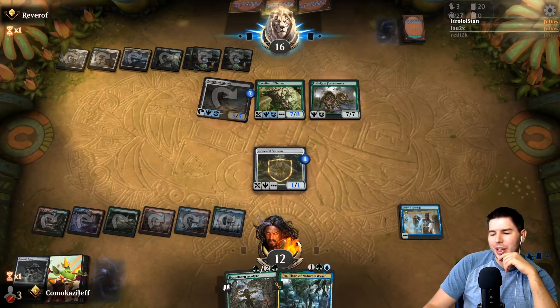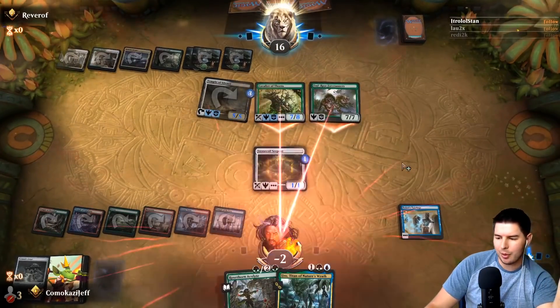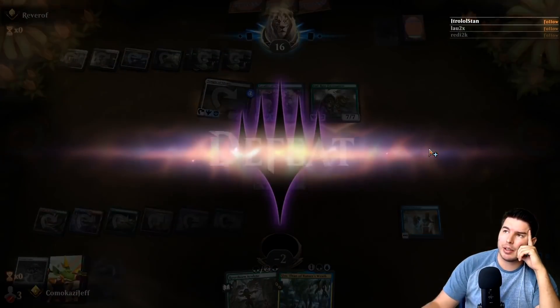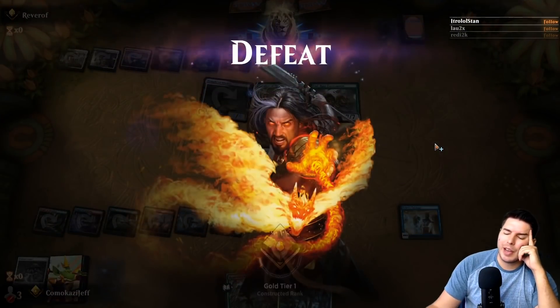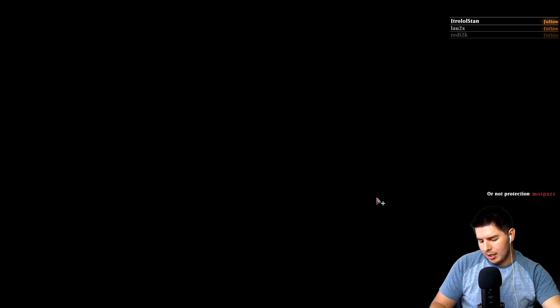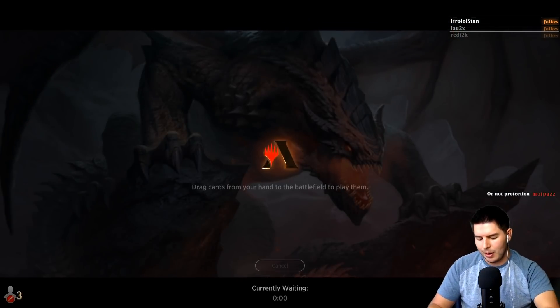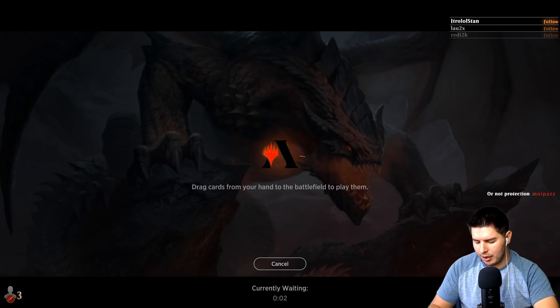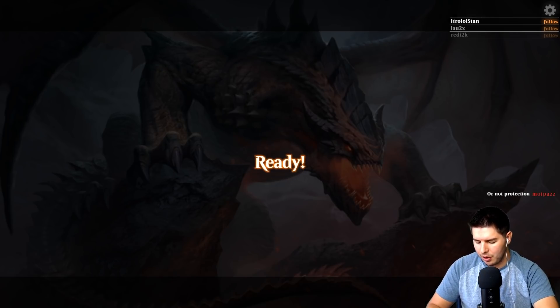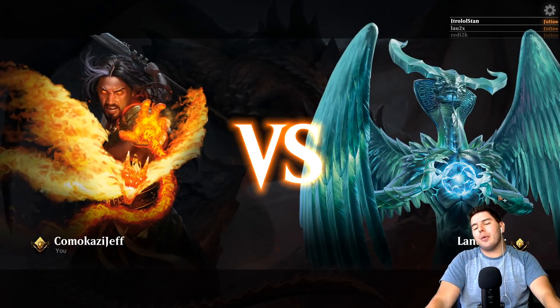They were down to 20 cards. Even just one Teferi's Tutelage wasn't bad if we'd kept it early. The other one got milled right away so we wouldn't have had it anyway. It would have been interesting to see, just with Teferi's Tutelage, if we had a couple of them milling like crazy — we might have had a decent shot. Not bad; this is definitely a janky deck, so I'm fine with jankier things happening. Let me take my notes — it's easier to edit after the fact.